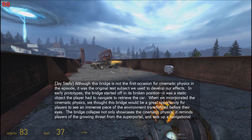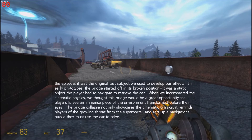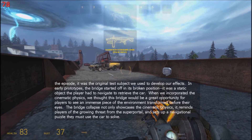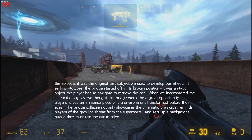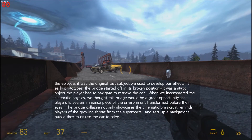Although this bridge is not the first occasion for cinematic physics in the episode, it was the original test subject we used to develop our effects. In early prototypes, the bridge started off in its broken position — a static object the player had to navigate to retrieve the car. When we incorporated the cinematic physics, we thought this bridge would be a great opportunity for players to see an immense piece of the environment transform before their eyes. The bridge collapse not only showcases the cinematic physics, but reminds players of the growing threat from the super portal and sets up a navigational puzzle they must use the car to solve.